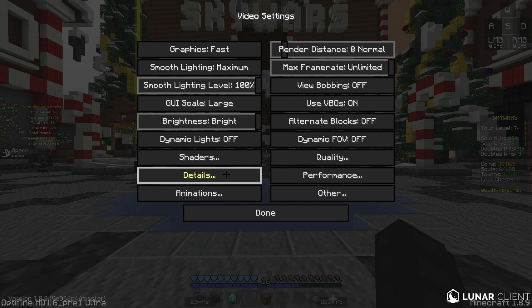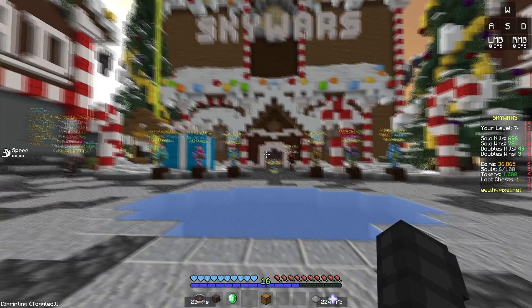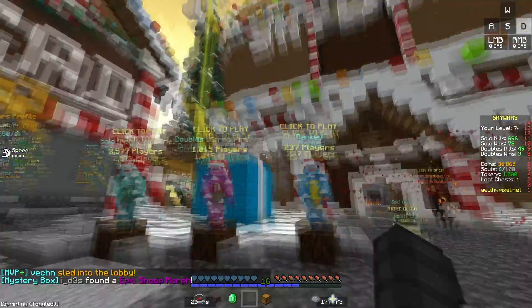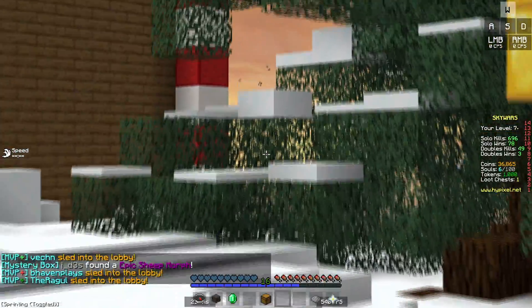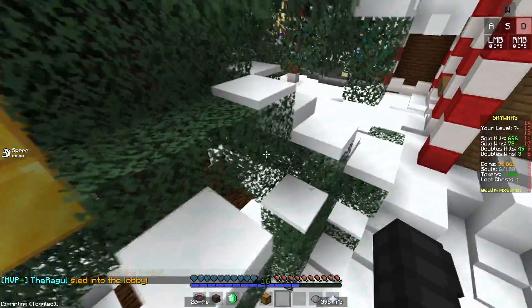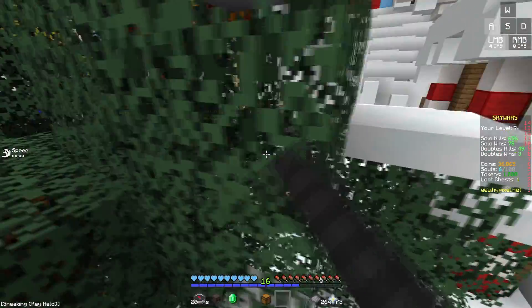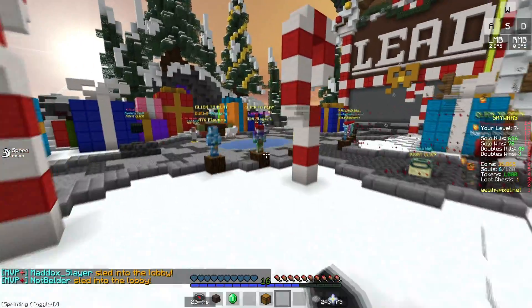Shaders - just don't put that on, it'll decrease your FPS a lot. For details: put clouds off because it just doesn't look good. Trees you put on fancy so you can see through them clearly, you can see the background of it. In Skywars some people hide in trees, and if you don't put it on fancy you can't really see them - they'll just be hiding there.